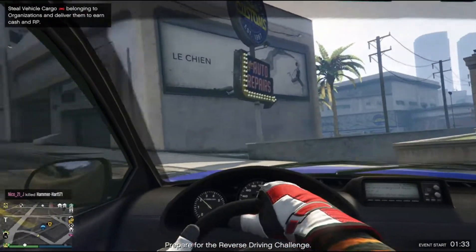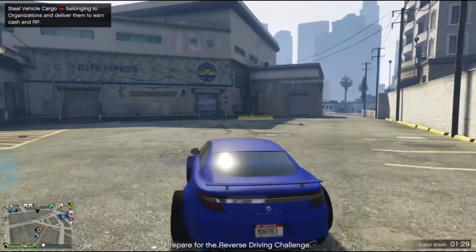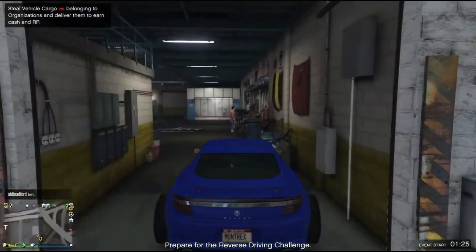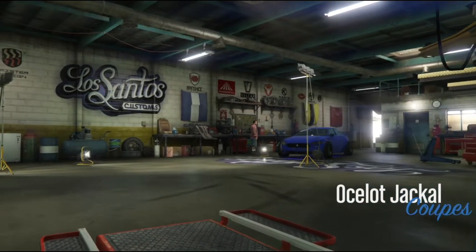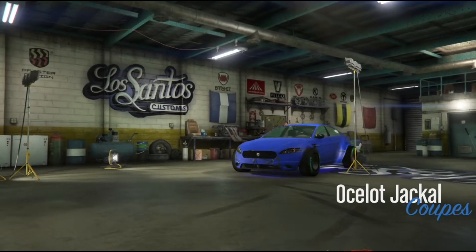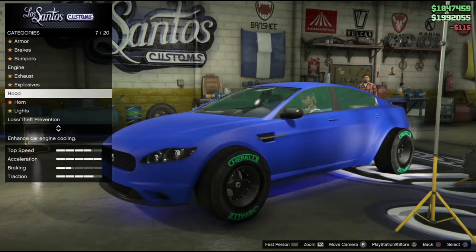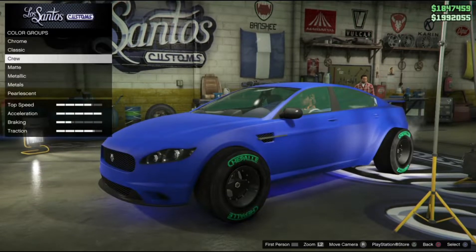The first thing you want to do is just make sure you have a car to put that matte color glitch on. Go to Los Santos Customs, and once you're in there, make sure to repair if you have any scratches.